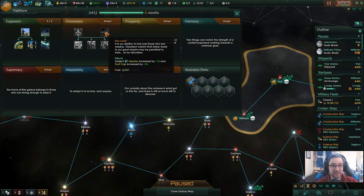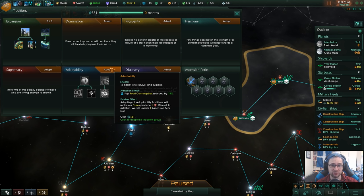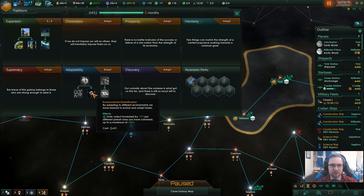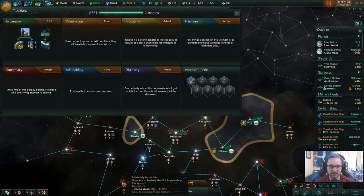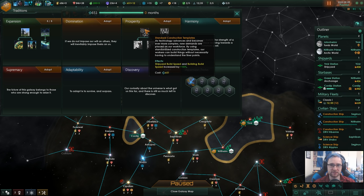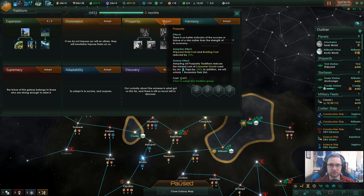I think as a despoiler, we should either take territory or raid territory. We shouldn't have a vassal — it doesn't fit the niche. Adaptability has farms producing minerals — that's a pretty nice top perk — plus habitability and unity output per different planet class colonized. Considering we've got a pretty crappy start right now, adaptability might be the way to go. But ship upkeep reduced by 10% is just so good. I'm going to go prosperity — I think we need that for our fleet maintenance.